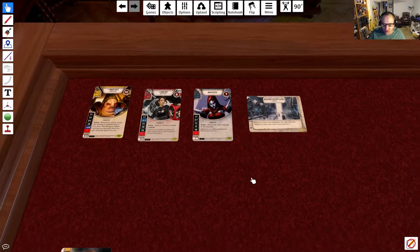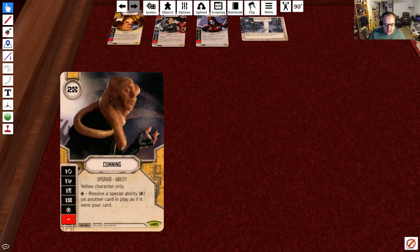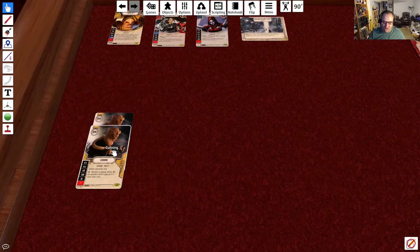Into our upgrades, we're only running 1 type of upgrade. I'm running 2 Cunning, which costs 2 resources. Its dice sides are: focus, disrupt, discard, resource, special, and blank. It's yellow character only, so it can only go on Ukar. The special lets you resolve a special ability on another card in play as if it were your card. A lot of the vehicles I have have specials, so I'm going to try to use those specials multiple times with this card.